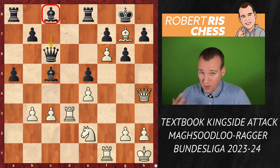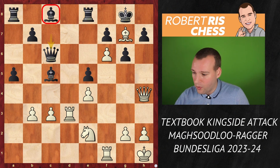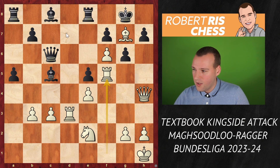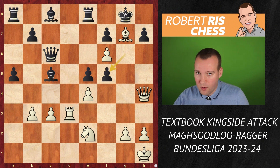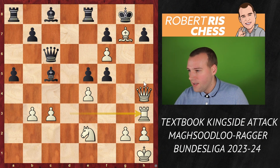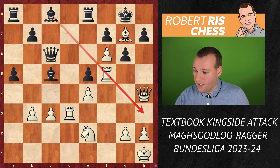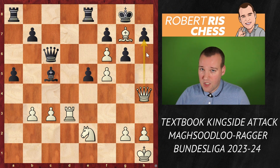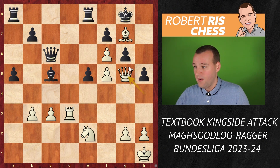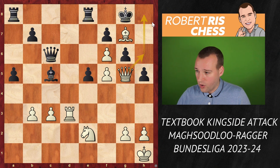We cannot trade it off, but fortunately we can make an interference sacrifice. With Rf5, White closes the diagonal so the bishop no longer covers the h3 square. If you take the rook, White plays Rh3 — and there's nothing Black can do against Qxh7 checkmate. If Bxf5, White just takes the bishop — exchange down, but the threat of Qxh7 is still there. If you try to stop it with h5, White has Qg5 — and Black can do absolutely nothing against Qh6 followed by Qh8 checkmate in the corner.